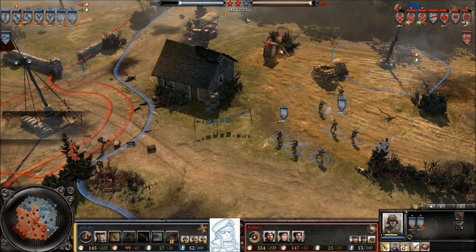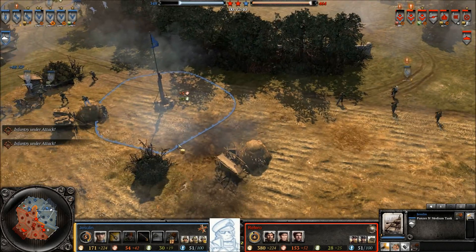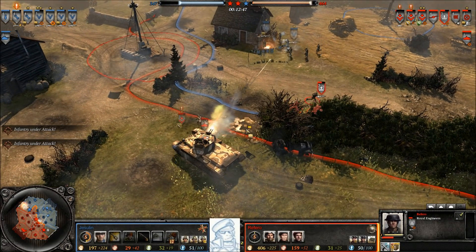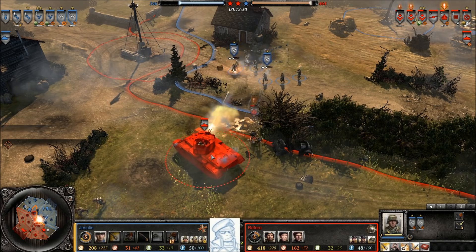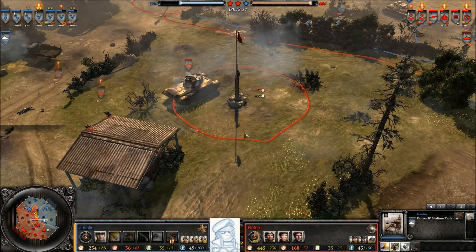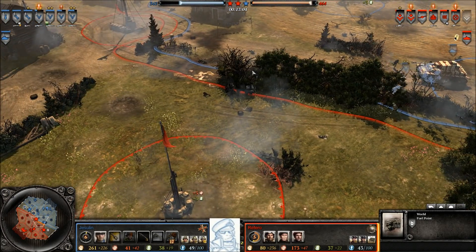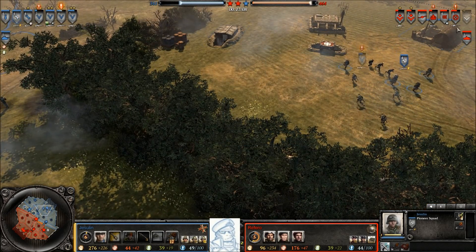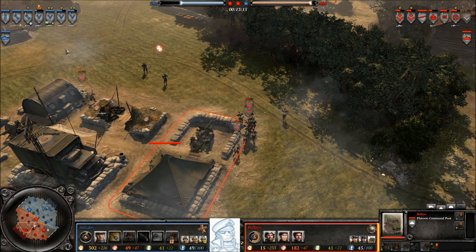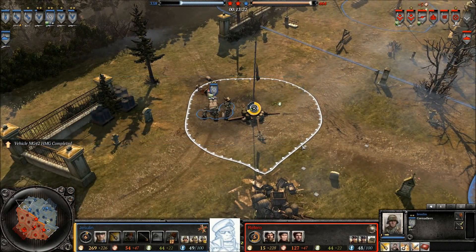The Centaur is on the loose, getting two kills in seconds as it encounters the German army. A Teller mine gets spotted — good timing — but Referral retracts the sappers as the Centaur moves into hostile territory. It rolls straight into the mortar position, shredding it with twin 20-millimeter guns. The Panzer IV is on the way for Jessalyn. The Seventh Armoured's Centaur hunts down pioneers — five kills already — and we get some historical commentary: the 21st Panzer Division's armored battalion in Normandy was actually not fully supplemented.